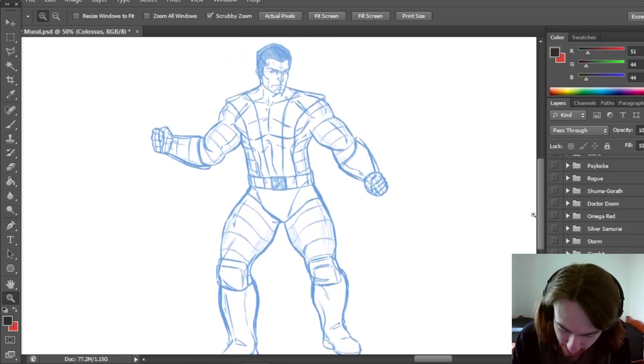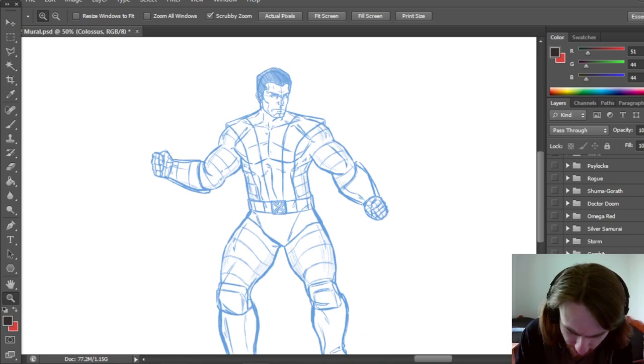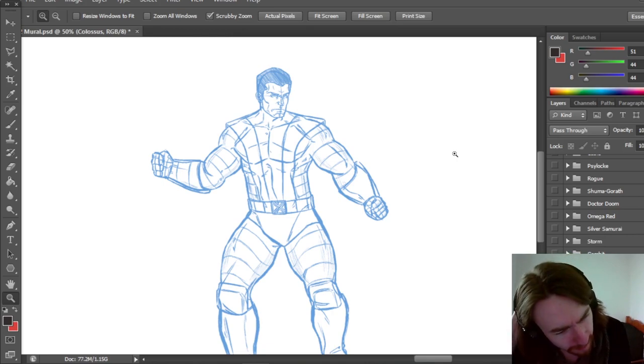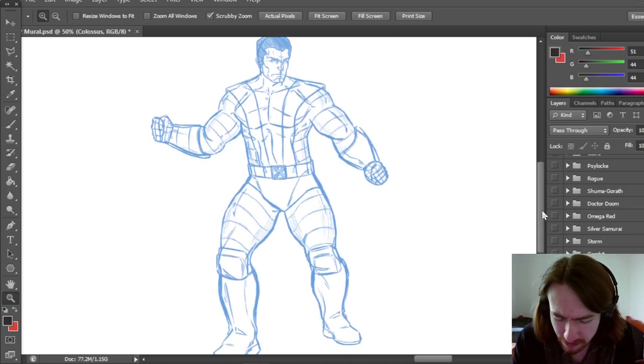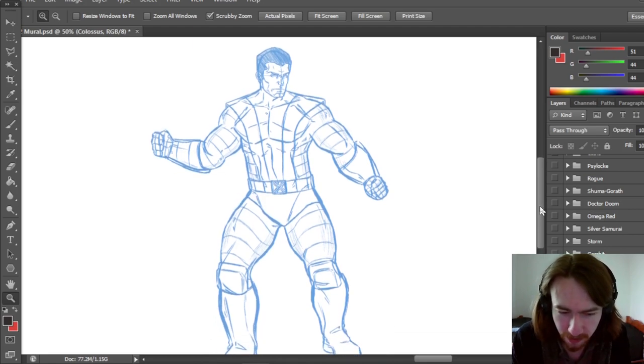I might need to do a tiny bit of work on some of this because some of it looks a bit weird — this doesn't cover enough area. I should open my reference. It's definitely the shoulders that need to be bigger; the shoulders need to come out more because they're quite pointy in the game. In the game, Juggernaut is bigger than Hulk, and Colossus is slightly smaller than Hulk. Hulk is much broader than Colossus. Colossus is slightly more human-sized in terms of musculature, with Juggernaut being the most obscenely muscular character and Hulk a little bit behind that.